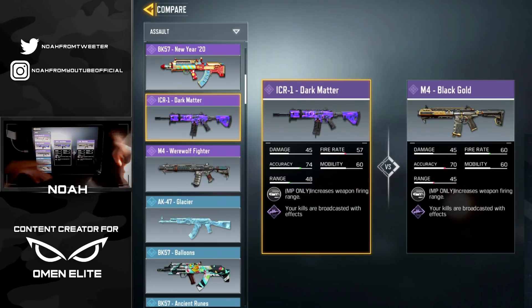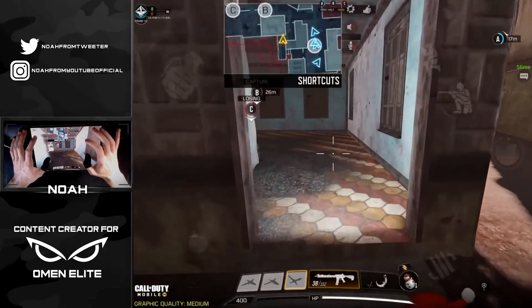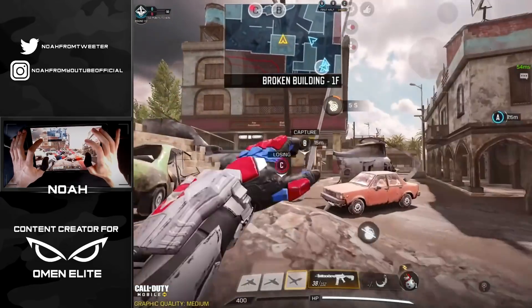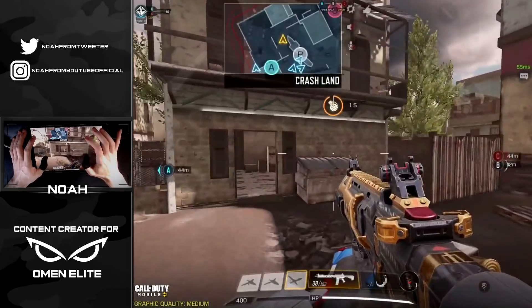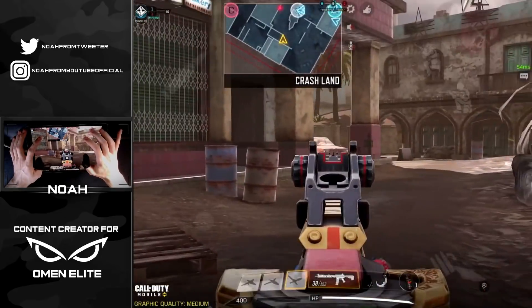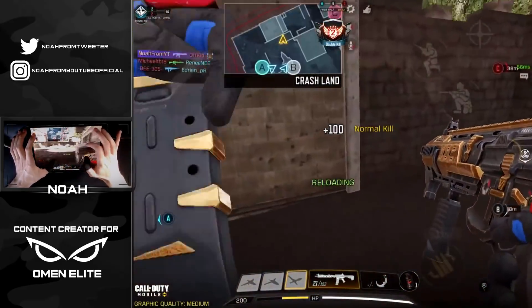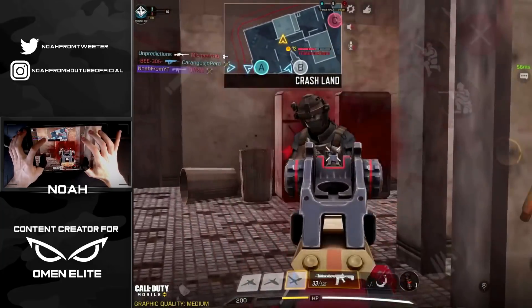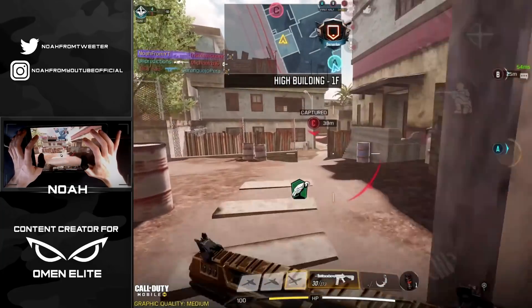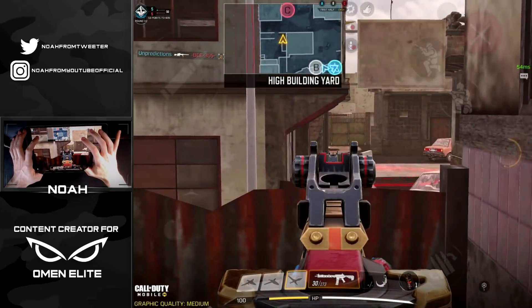Jumping into game one on Crash with the M4 in hand. I drop a pre-nade and direct-impact a player pushing forward, though I wasn't able to take him out. I managed to pick up two kills right after that, hearing another player nearby and taking him out as well — the M4 doing some damage up close.